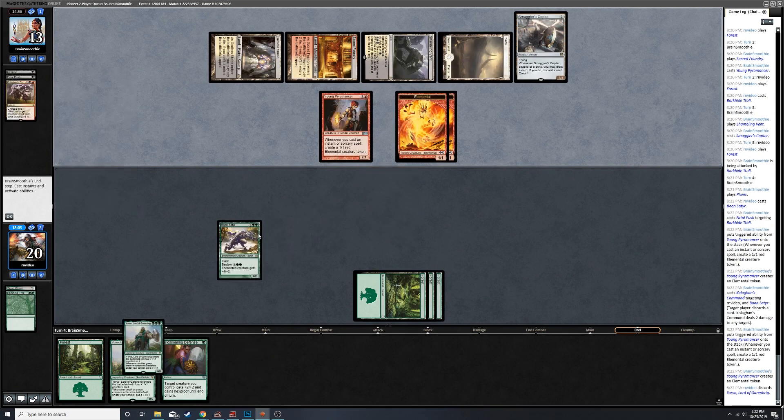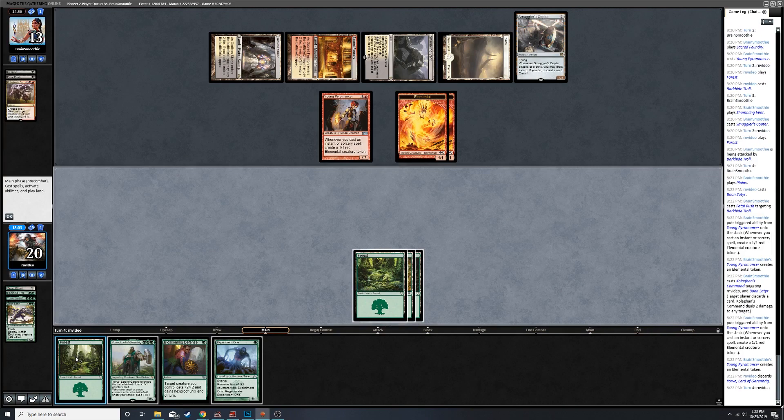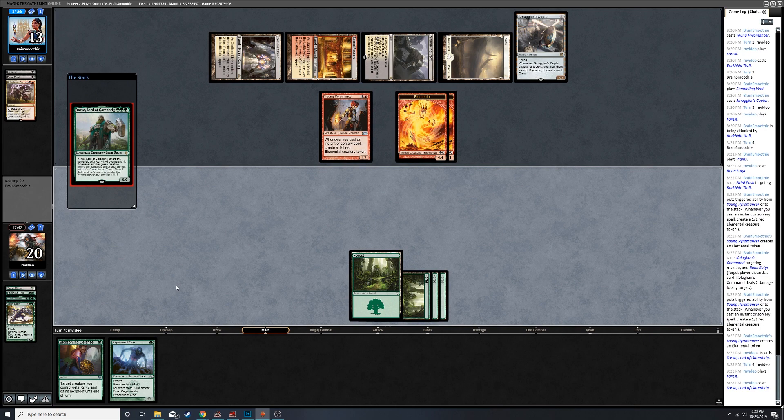Discard a card - I'll discard a Yorvo. So they have one card in hand. We can play Yorvo with protection - Experiment One into Yorvo. But I think at this point I just want a big threat and I want to be able to protect it.